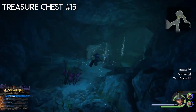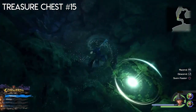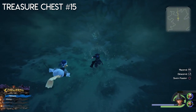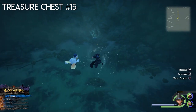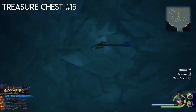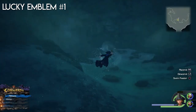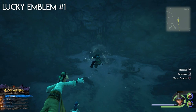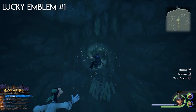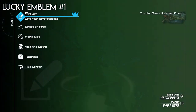Then go back and go down below. As you can see there is going to be a big chest right there. Now I'm going back to the save point because if you go any further you can't go back and you have to go around the island to get to the ship. Use this save point to get to Port Royal — it's much faster.